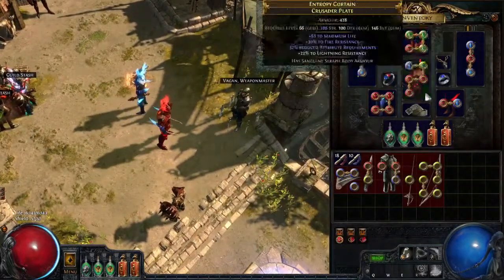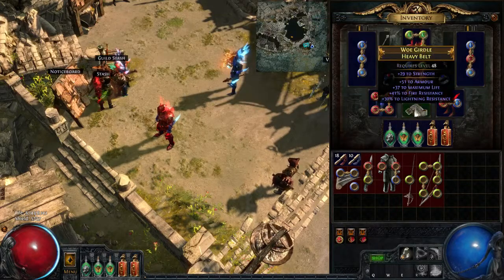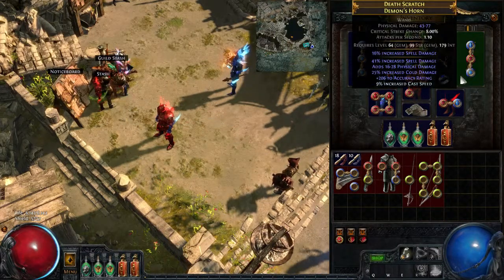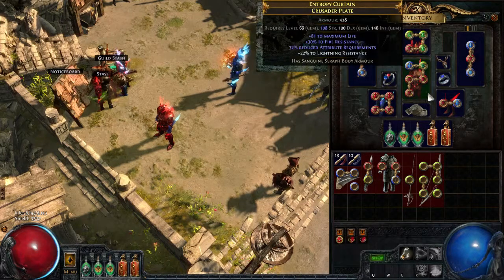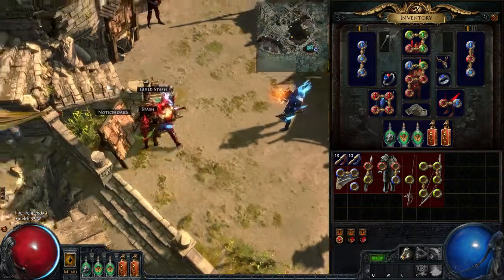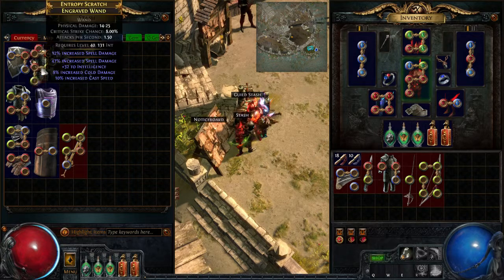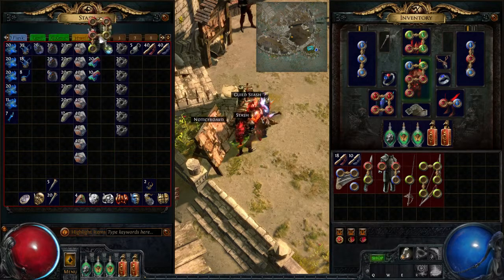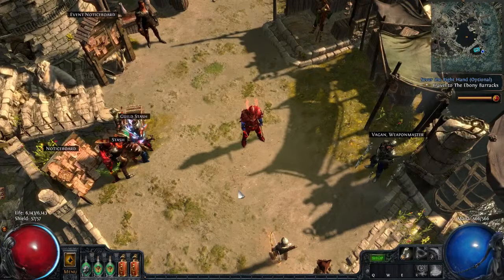I can briefly talk about the cost of this gear, by the way, because it's not very expensive. I got the boots for about a chaos, found the gloves, the belt was a chaos, rings were each about a chaos. Most pieces were around a chaos or two. My friend gave me the wand and the chest - five links are nice. I actually ended up finding another five-link chest that I haven't done anything with; I was going to chance it and maybe get a Belly of the Beast, but that's not going to happen. Streamer RNG is not real. But anyways, so happy to do this - thanks for watching everyone, and see you guys in Act 4. Bye-bye.